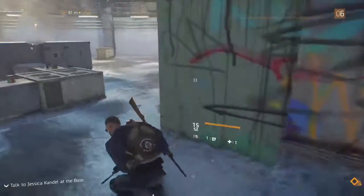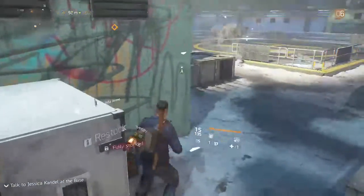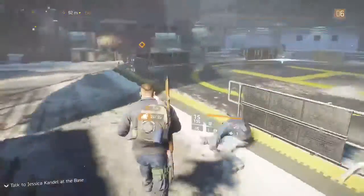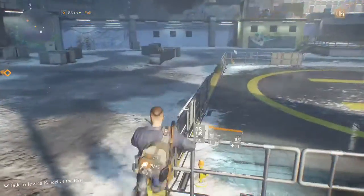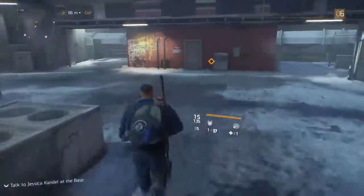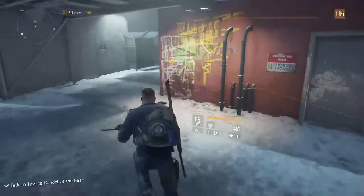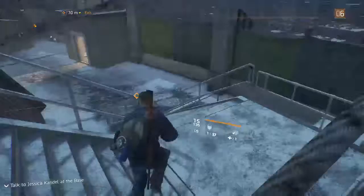When you get back to the base, we'll talk to Candle and see what she can do for us. What have we got here? We'll take all that and sort through it later. There's a little bit of a restock over here. We are exiting, back to the safe zone.